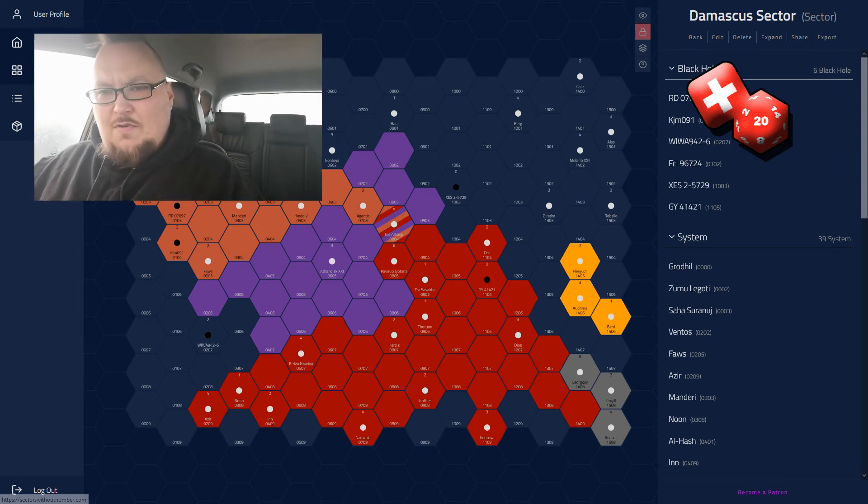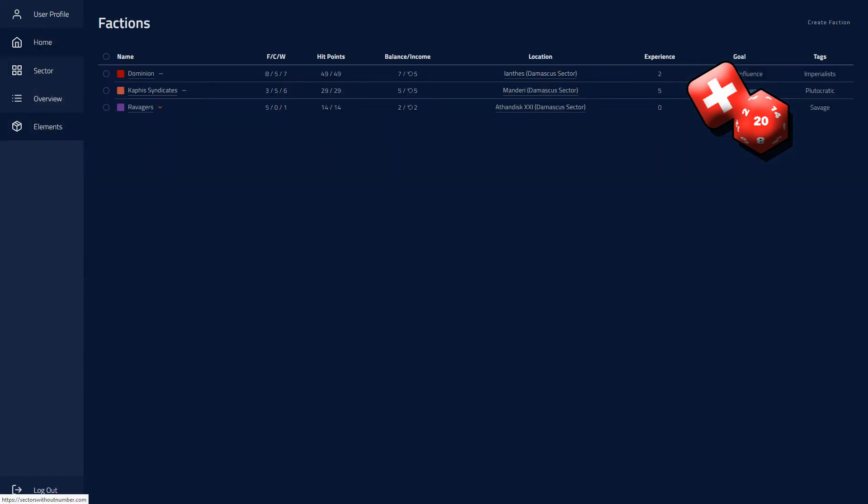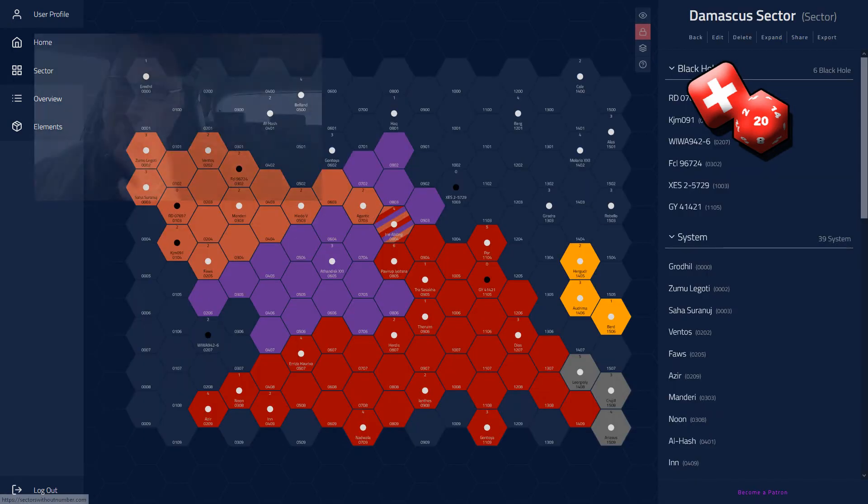So I spent a while with my Stars Without Number book and the Sectors Without Number website and came up with the three main factions in the Damascus Sector — the setting of our game. There's the Dominion, who are sort of like the Empire with the serial numbers lightly buffed off. There are the Kafis, who are hutlike crime families running a big commercial slash mafia venture. And then there are the Ravagers, a bit like Reavers out of Firefly — a band of space between the two.